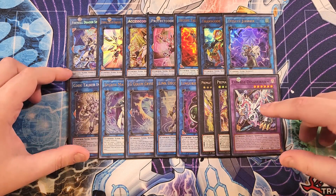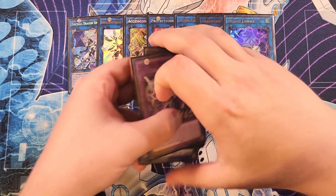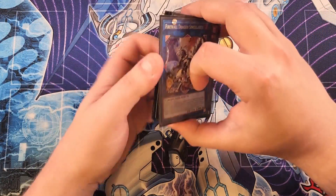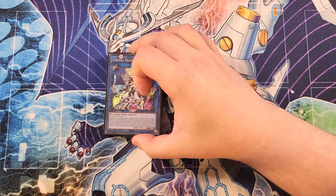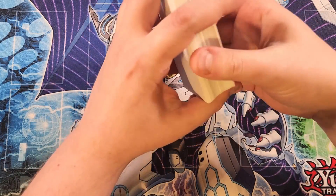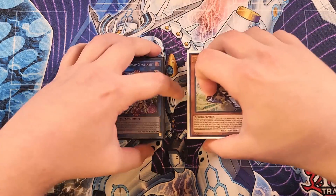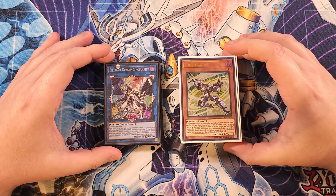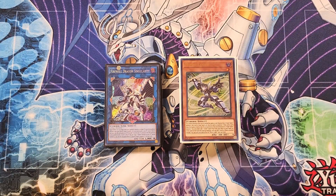So that's it for the deck, guys. I hope you enjoyed it — this deck is super fun to play. If you guys have never played Code Talker before, you definitely should, because Singularity is just so cool. Plus, it's where Access Code Talker belongs — in its own deck — and I absolutely love summoning it out to go in for game. Don't forget to like, comment, subscribe, hit the bell so you can be part of the notification squad, and we'll see you guys in the next video. See you later!